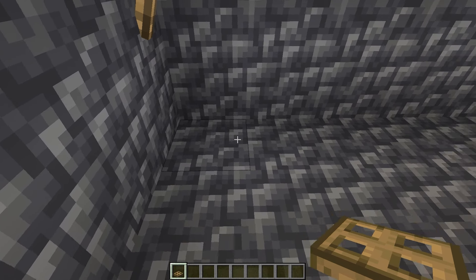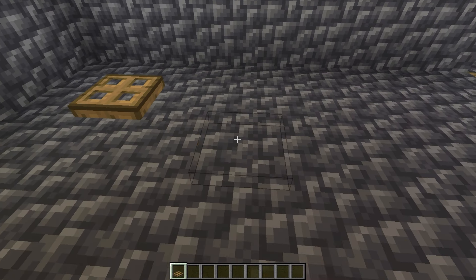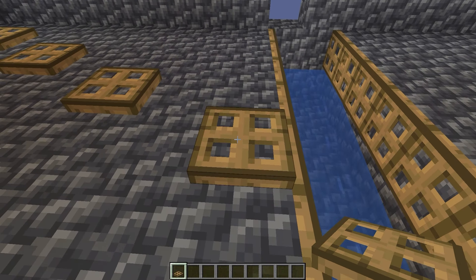Go to the corner block and count one block sideways and place a trapdoor downwards — that's the first block. Then count two blocks sideways and place another trapdoor downwards — that's the second block.